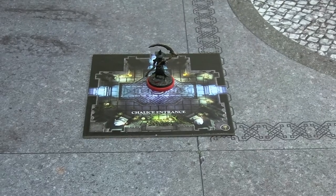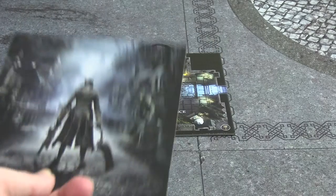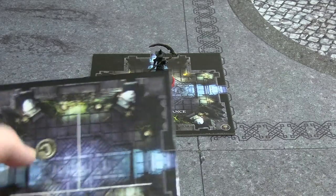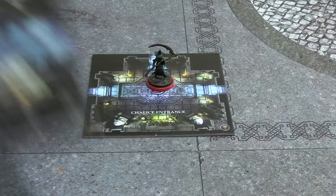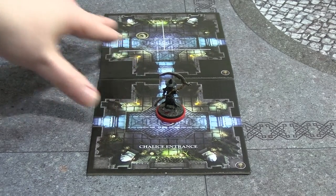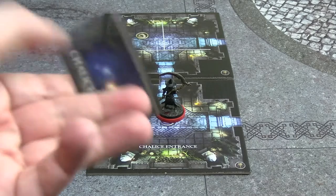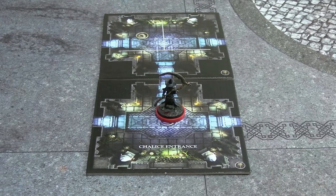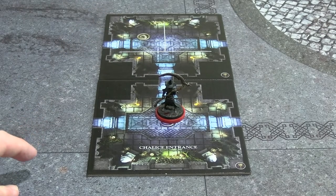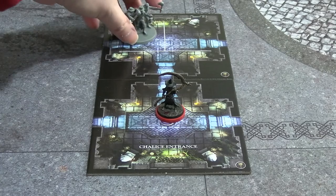We can go left, right, or up, so we pull off the top tile from the randomized pile and flip it. It's another T-corridor with one enemy spawn and nothing else. We slot this down and, because we're about to enter a room, we draw a Chalice Trap - nothing. Because there's a slug icon, we need one Hunter's Mob placed there.